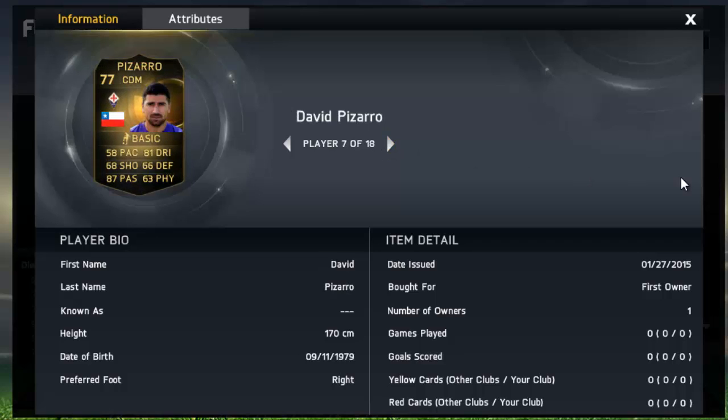We've now got David Pizarro CDM — 87 passing on this card. Didn't even notice that before — that is crazy for such a low-rated player, and he doesn't look too bad at all. Moving on, we've got Julian Fora, who has been having a good year in League One, and 82 passing on a silver. There are some insane stats this week looking really really good — not the best-looking team overall, but some of these silvers have got some insane stats.